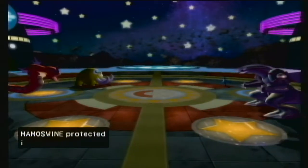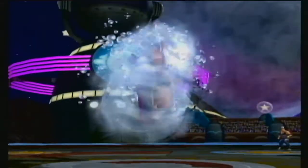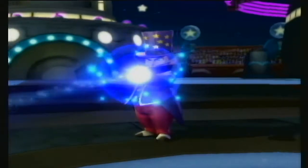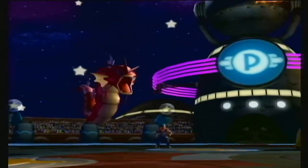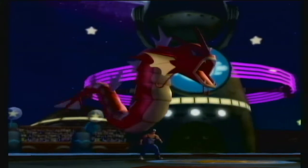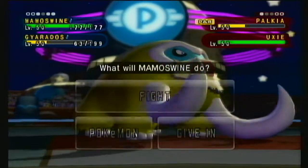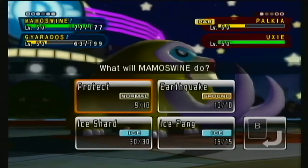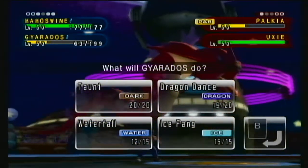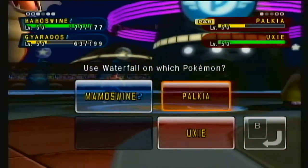Flamethrower — but we have a Lum Berry. The game just cheats sometimes — like you'll be suspicious and then they get a burn and you know the game is just going against you. We're going to go Earthquake and Waterfall on Palkia, just in case Earthquake doesn't KO. Earthquake should knock it out but Gyarados is faster than Mamoswine. Okay, that's fine — Earthquake should have been able to knock it out, but that's kind of how we could have lost there.